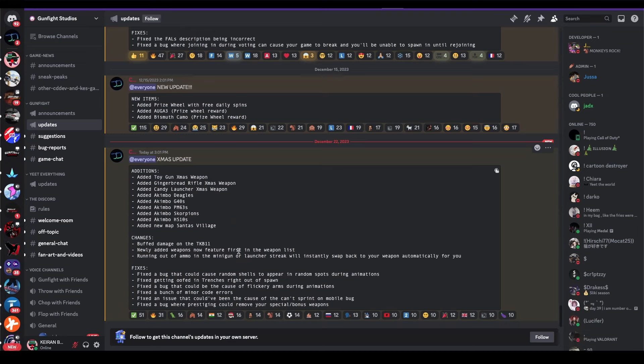Added toy gun — X-mas weapon; gingerbread rifle — X-mas weapon; candy cane launcher — X-mas weapon; akimbo Deagles; akimbo G40s; akimbo PM63s; akimbo Scorpions; akimbo HS10s. And there's a new map, which is Ascenta Village.